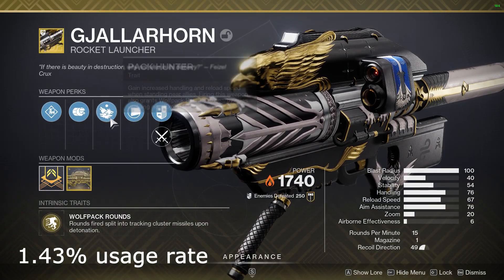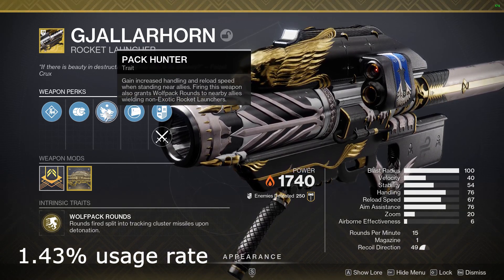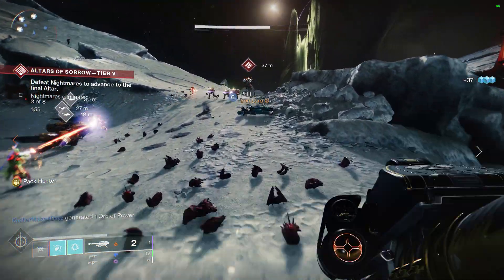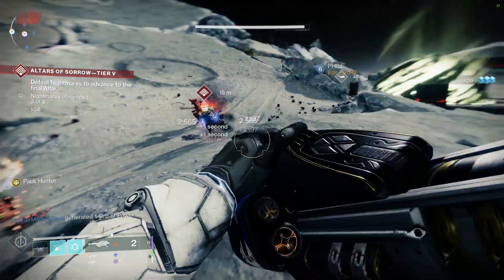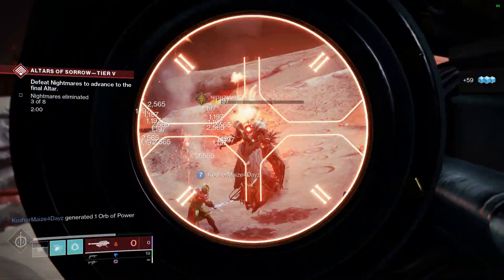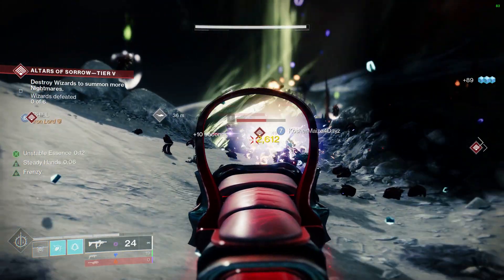At number 6 is the classic Gjallarhorn, with a usage rate of 1.43%. I think we all know why this one's popular — it's got wolfpack rounds and can give wolfpack rounds to teammates with legendary rocket launchers, so it's absolutely needed when doing DPS. It increases the DPS for your entire fireteam and does good DPS on its own. Such a classic gun in Destiny, and it really has always been at the top.